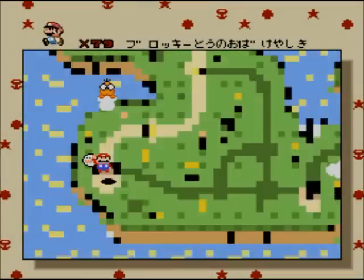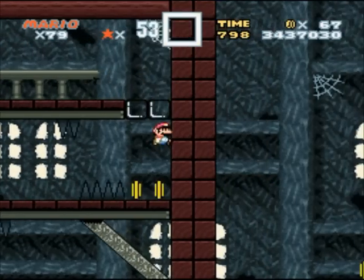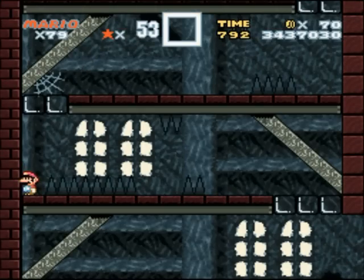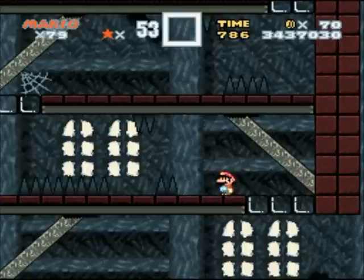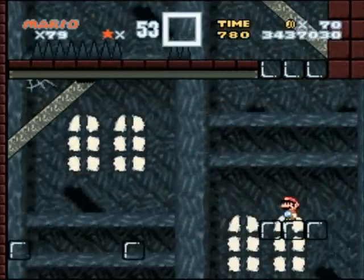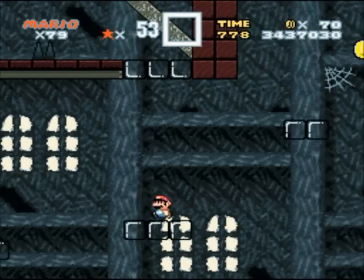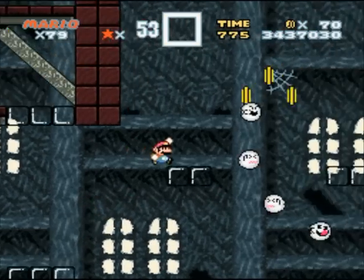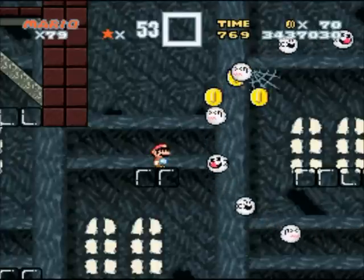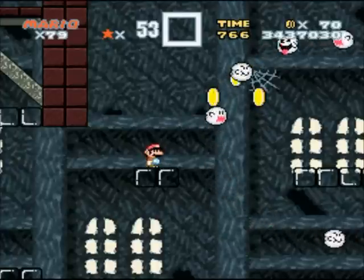I don't know what's going on down there, but those blocks don't seem to be solid, so I don't really know how that's gonna work. Oh, okay, it's just a normal jump. There's a coin here, obviously. There's stuff over there that can happen if you'd like to go over there — I don't see the point, so I won't. Maybe there's invisible dragon coins.